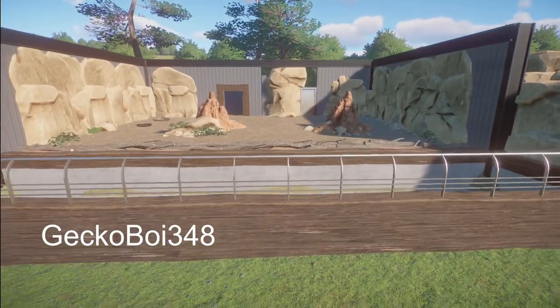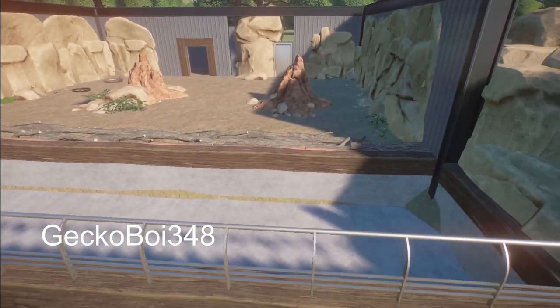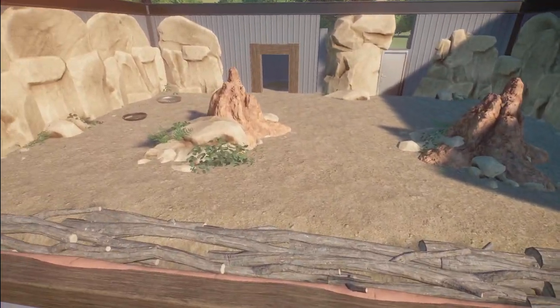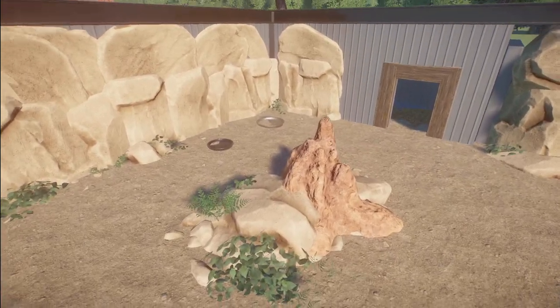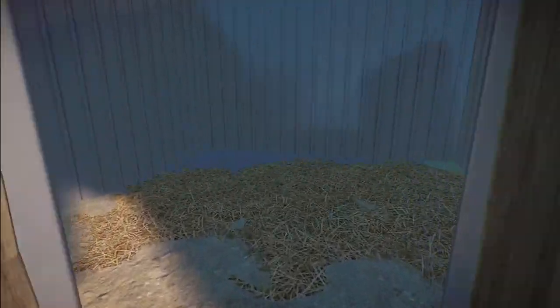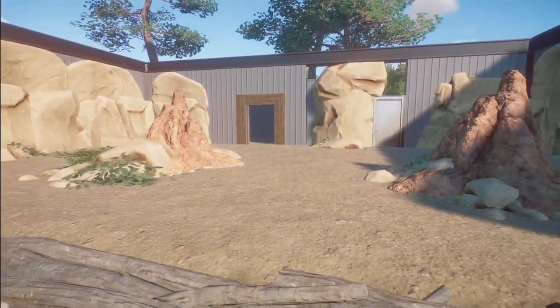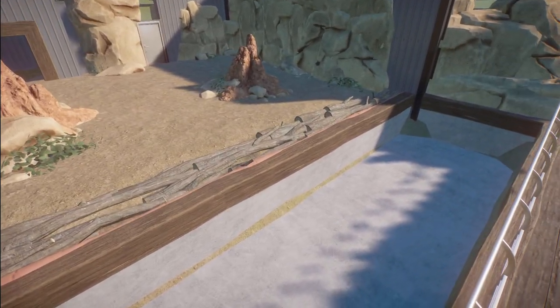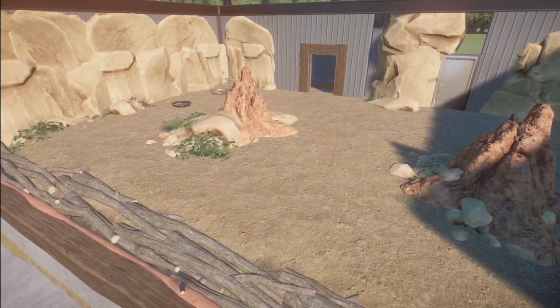Gecko Boa 348 has made us a realistic-ish giant anteater habitat. You can bring this into your zoo for right around $4,000. What a perfect little hidey hole here made for your giant anteaters. Thank you so much for building this and sharing it with us.